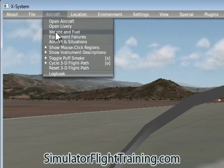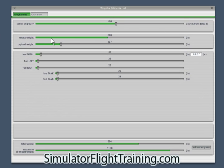We can go in to look at weight and fuel. Here's the empty weight. Our payload weight is 217. We can add weight here and see at the bottom it changes, along with our total weight and total fuel. We've got 47 pounds of fuel — that's not much — and 70 pounds in another tank. Our max gross weight is 1,006 and the maximum allowable weight is 1,150. So that's our weight and fuel section.